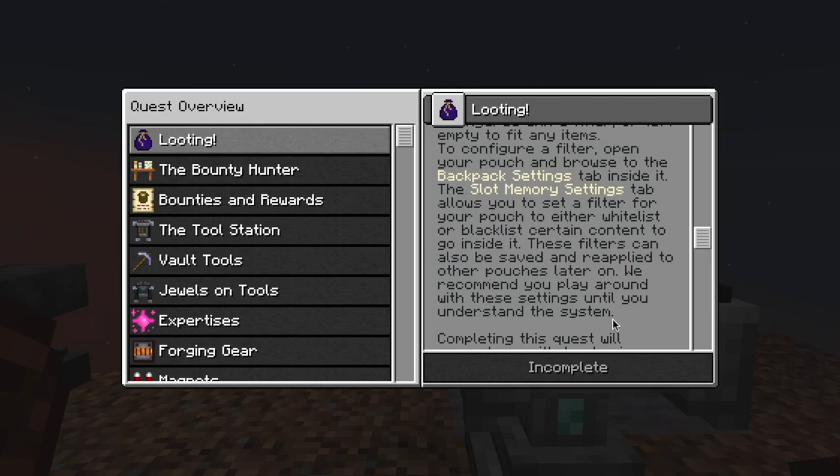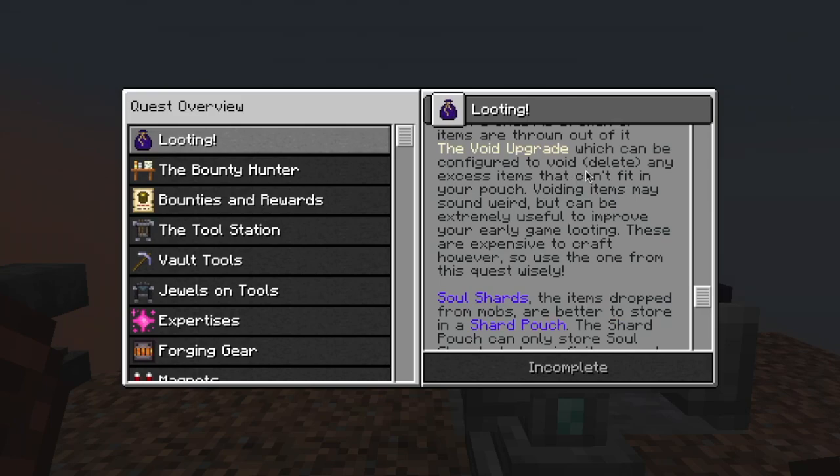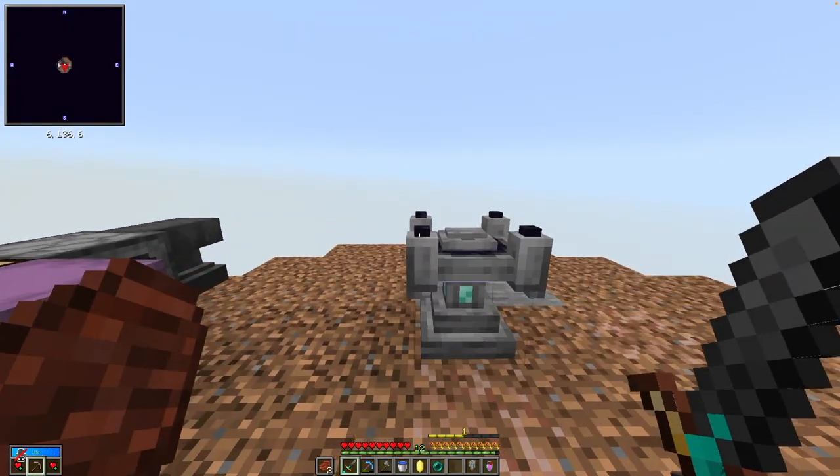We recommend you play around with these settings until you understand the system. Completing this quest will reward you with two basic upgrades which can both be installed in your pouch: the pickup upgrade, which will make the pouch automatically pick up items from the floor when a chest is broken, and the void upgrade, which can be configured to void any excess items that can't fit in your pouch. Voiding items may sound weird, but can be extremely useful to improve your early game looting. These are expensive to craft, so use the one from this quest wisely. Soul shards, the items dropped by mobs, are better to store in a shard pouch. Our goal is to craft a shard pouch, which is actually going to be a little difficult.